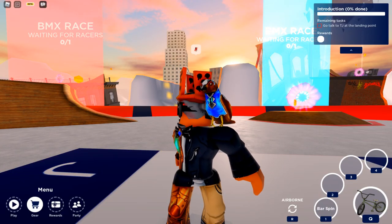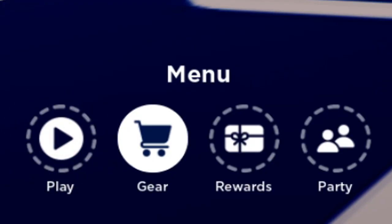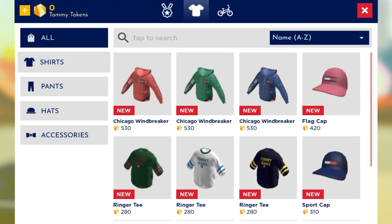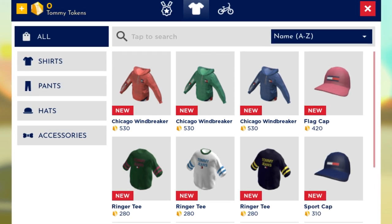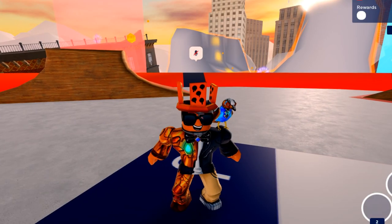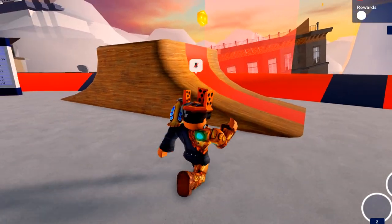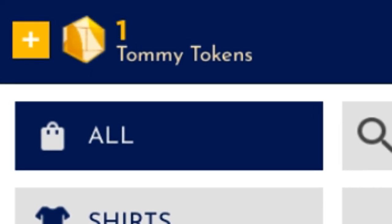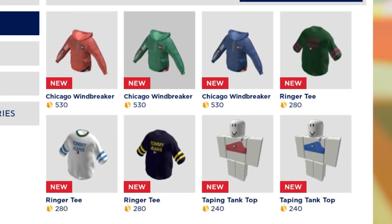Without further ado, let's figure out how to get some of the easiest items. Here at the gear menu at the bottom left, if you click on that you'll see some of these cost coins. The good news is that these are Tommy Tokens and you can get them inside this game. Watch — I'm going to walk up to this and grab a Tommy Token. If we go to the gear you'll see we now have one Tommy Token.